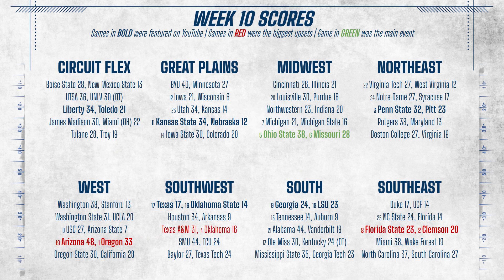Here are the scores from Week 10, a week that saw 5 ranked matchups and 2 more undefeated teams fall, which means Penn State is the last undefeated team in the league. Top-ranked Oregon lost to Arizona, as well as second-ranked Clemson losing to Florida State. The Oregon-Arizona game wasn't even close, as Arizona dominated the time-of-possession battle and the game was once 41-16 in Arizona's favor in the third quarter.